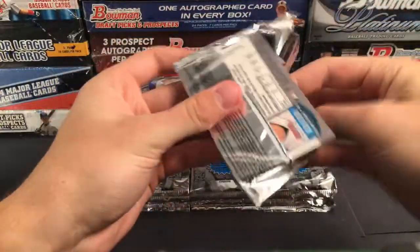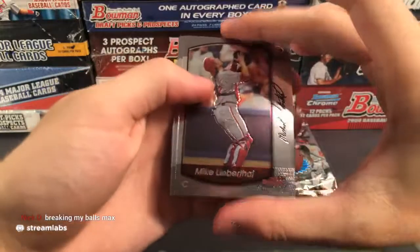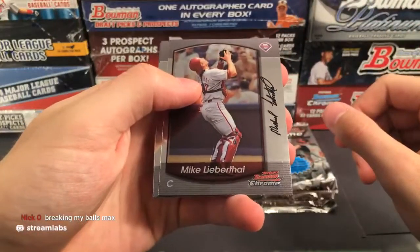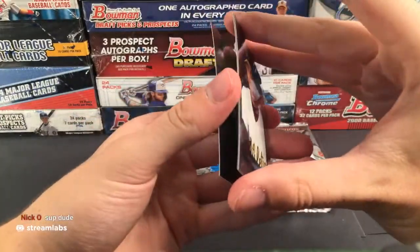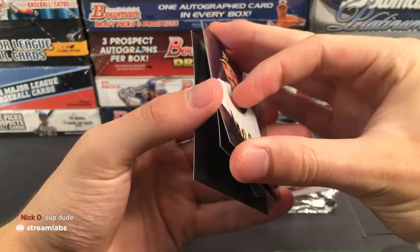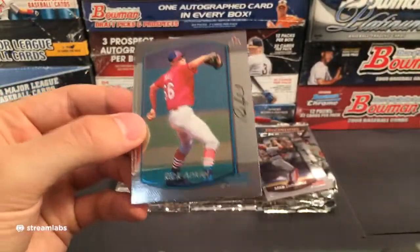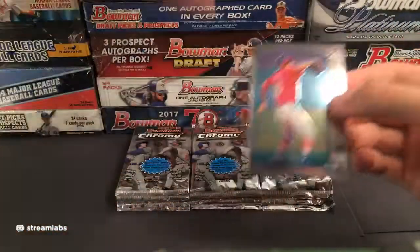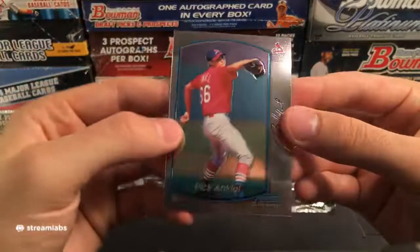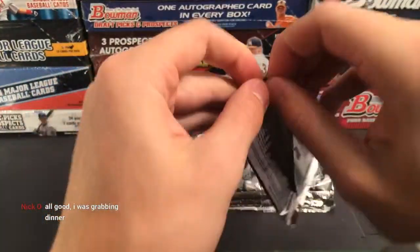Trying to think about what other rookie cards were in this year's Bowman. We have Terrence Long, and some are a little stuck together. Rick Ankiel — see if you remember Rick Ankiel — that is a rookie card of Rick Ankiel for the Cardinals. He ended up being a hitter as well, so that's kind of cool. Going out to the Cardinals.